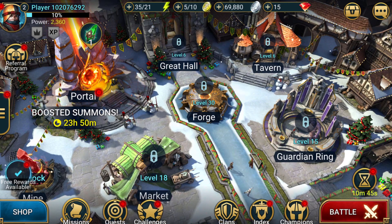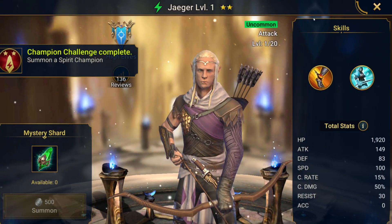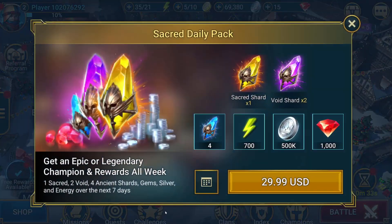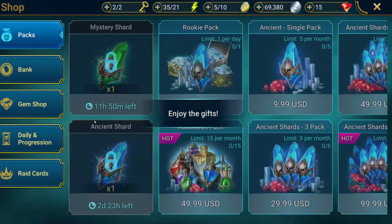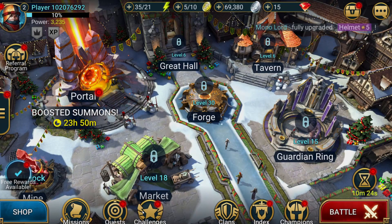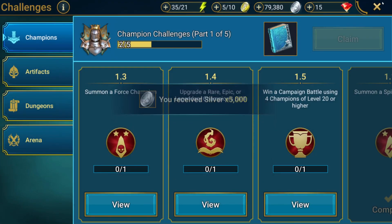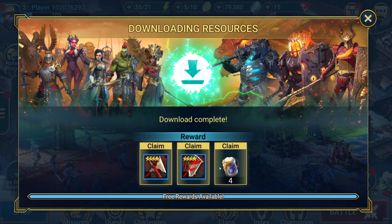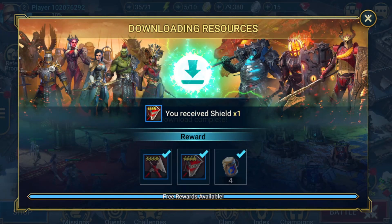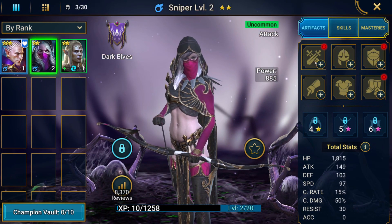We are going to summon another champion and see what we get. I thought I pulled another Archer, I was about to be happy. We also have the mini pack — you get one of these every day. Again it's going to be 100% free-to-play, no spending money. Here are the rewards for downloading the game — we're actually going to put them on Archer.